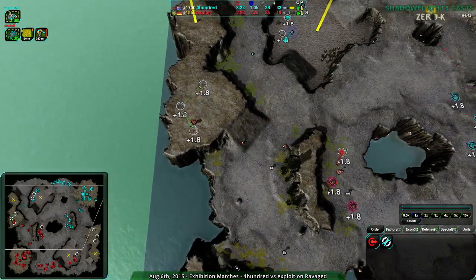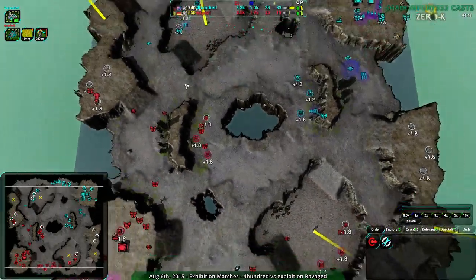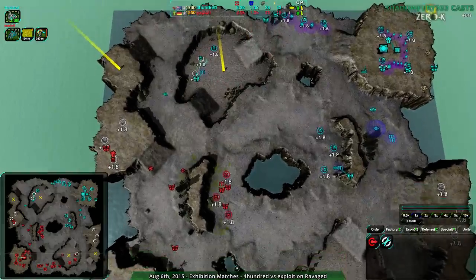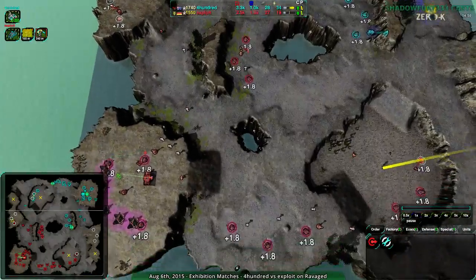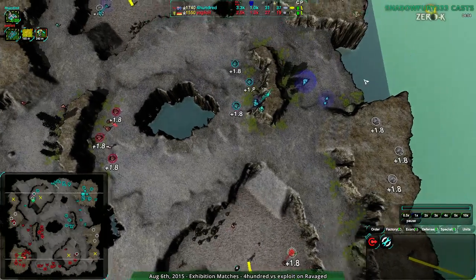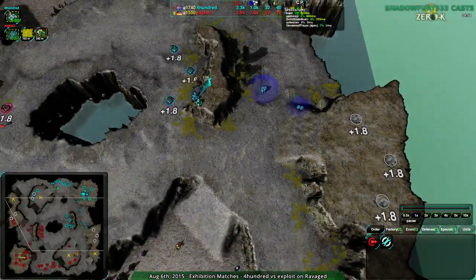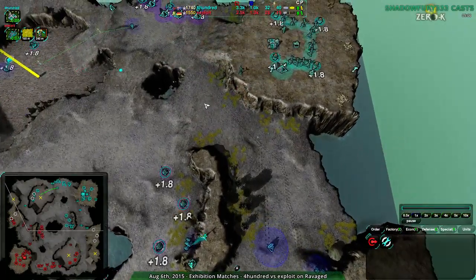At any rate, Exploit is set up decently well. Right now Exploit appears to be just trying to set up defenses — pretty simple, consolidating as best they can. I'm really surprised that neither player has been raiding. 400 going straight for the felon-convict ball — they are not raiding whatsoever, which is unusual even for a shield bot player.